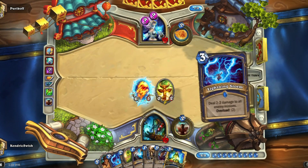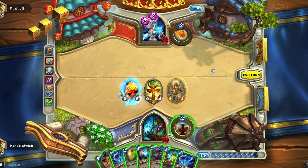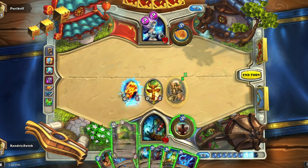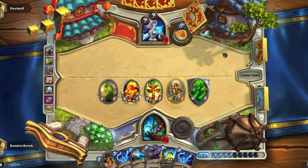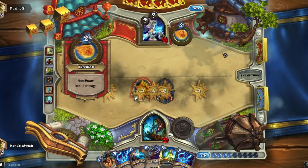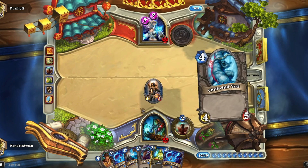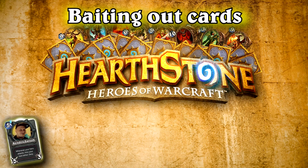In the same match I was expecting to face a Flamestrike at some point, because most decks use at least one. Instead of playing the Azure Drake or Harrison Jones, I merely summoned an Argent Squire and a Swamp Ooze. While my board still looked strong with four minions, there weren't really many valuable targets for a Flamestrike to hit. Once I got rid of the fiery threat, it was time to play the big guys.